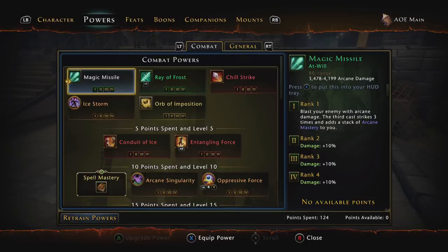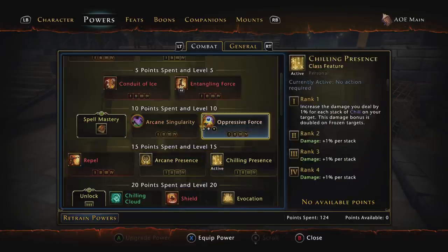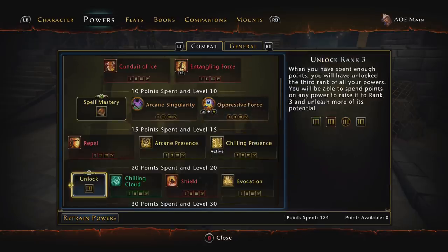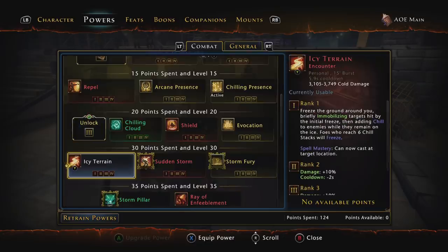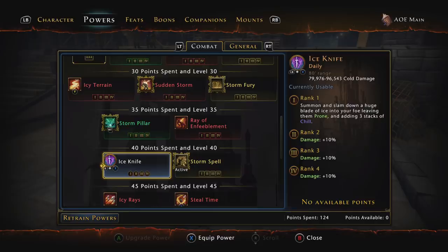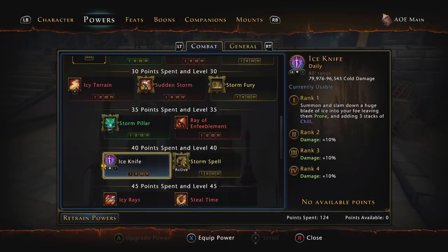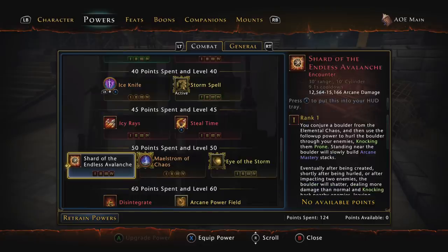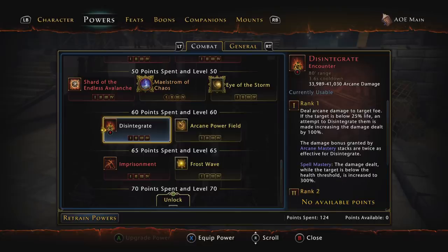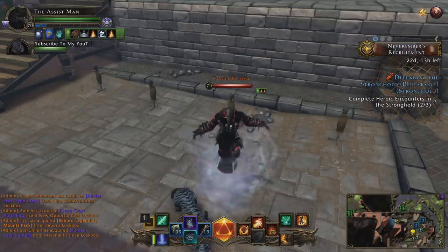For powers in the AOE build: Entangling Force on spell mastery (RB), Oppressive Force as a daily, Chilling Presence as a class feature, Icy Terrain, Storm Pillar, Ray of Frost as at-wills (barely used), Ice Knife, Storm Spell as the other class feature, Ice Knife as the other daily, Still Time as another encounter, and Disintegrate. These are the powers I use inside my AOE build Control Wizard.